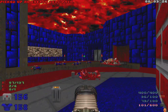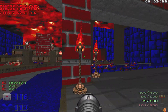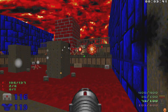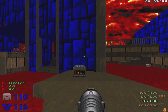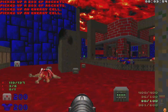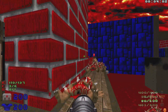Grab some cells, let's take care of these couple of SS right here, and then we'll go take out the revenants and mancubi over here. That's gonna clear out this area - let's grab some ammo. Let's grab the red key right over here.